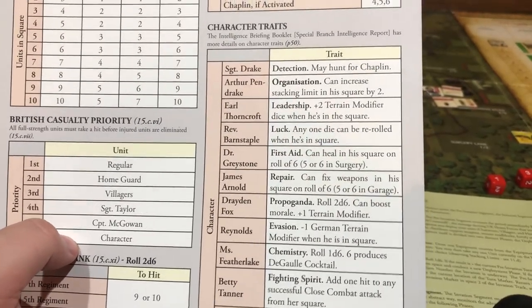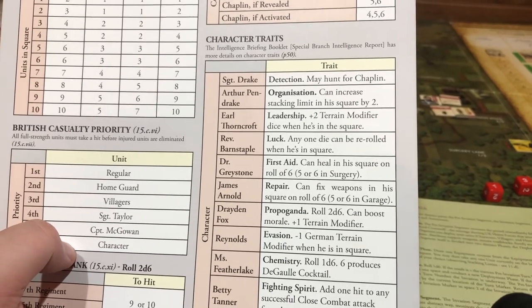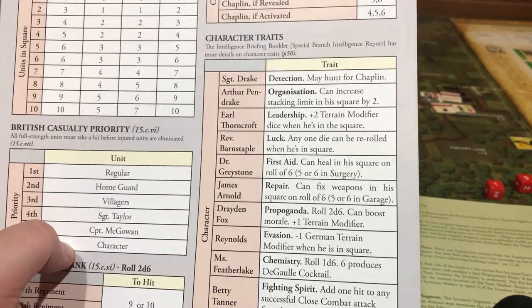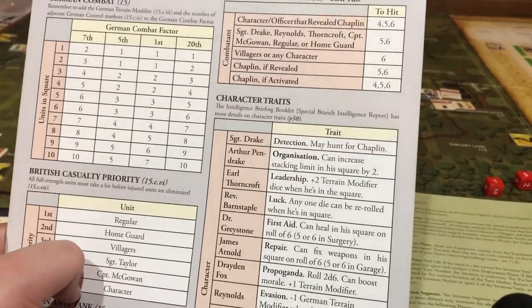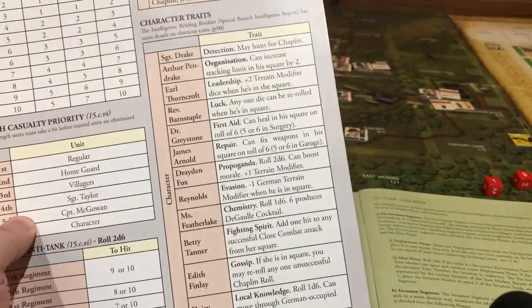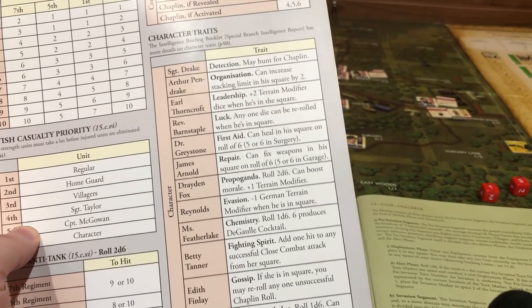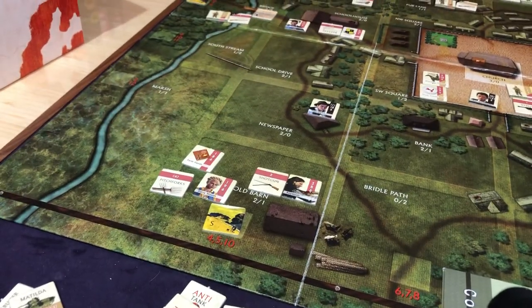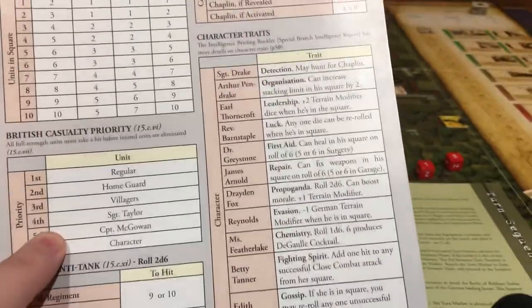Drayden Fox is the newspaper reporter — he rolls 2d6 and can boost morale, which is a plus one terrain modifier. Reynolds — German terrain modifier is minus one when he's in the square. Reynolds is right here — see that barn is a 2 slash 1, it's now a 2 slash 0. See how we're maximizing the terrain modifiers? Miss Featherlake, the teacher — roll 1d6, a six produces a de Gaulle cocktail. And Fighting Spirit — add one hit to any successful close combat attack from her square.